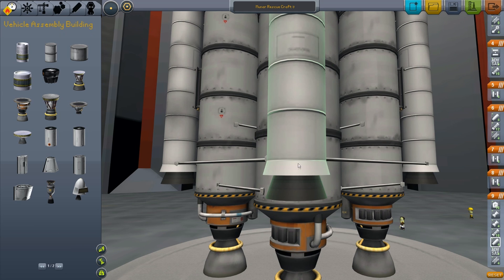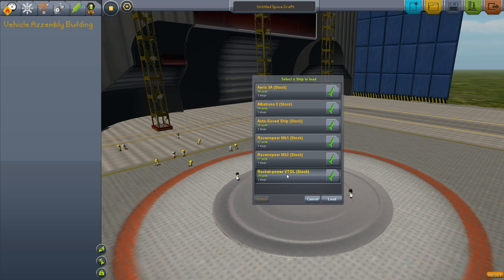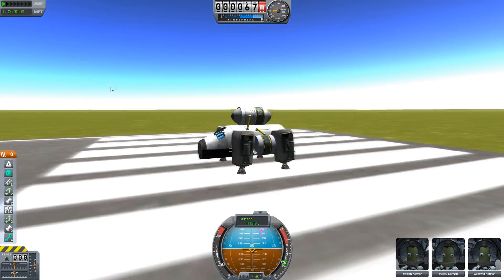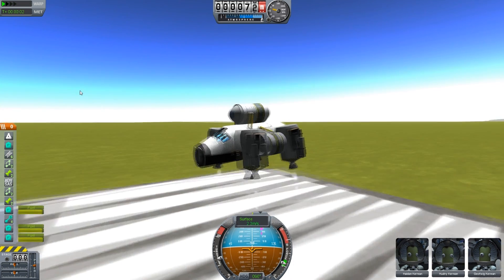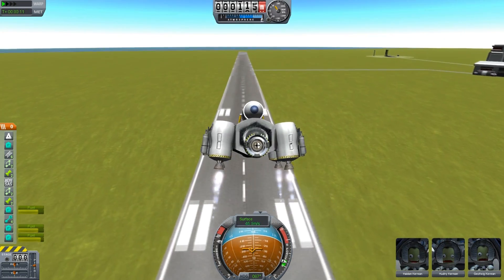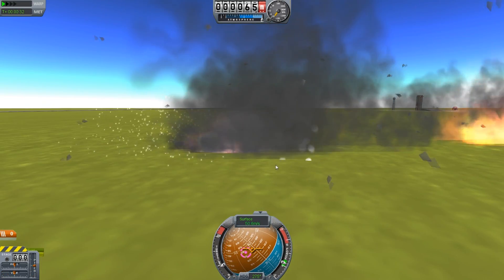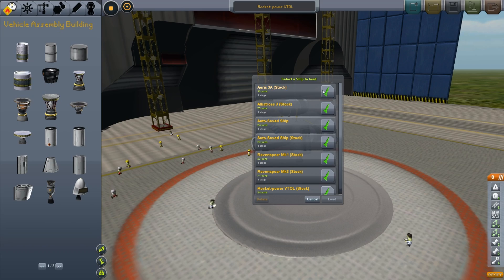Now I'm actually going to jump into a space plane and show you what that looks like, because it actually makes sense to be in IVA while you're piloting something — it makes you feel like you're in a jet. They have pre-built rockets as well as pre-built space planes, which is just fantastic. That VTOL attempt didn't go so well — I think VTOLs have wings so that doesn't seem right. We'll quickly jump into one of their other space plane things just to check out the IVA. The Albatross 3 — that sounds awesome. If you press B you obviously brake, but if you're in a parked position and double tap B, you can actually hit the parking brakes and you won't move.